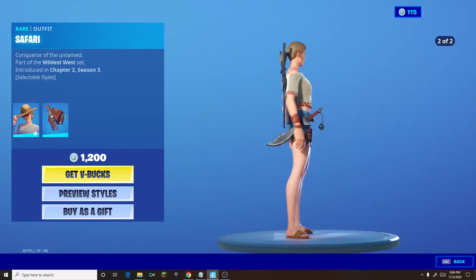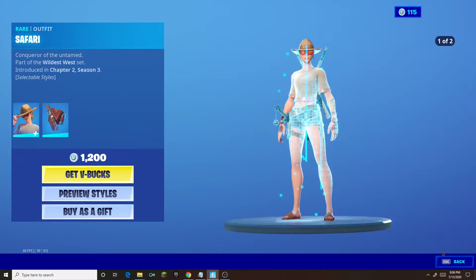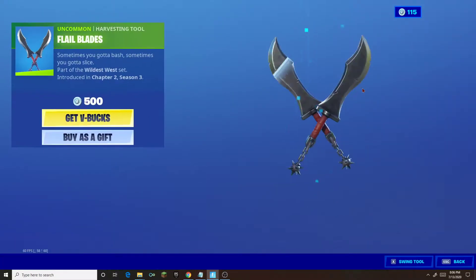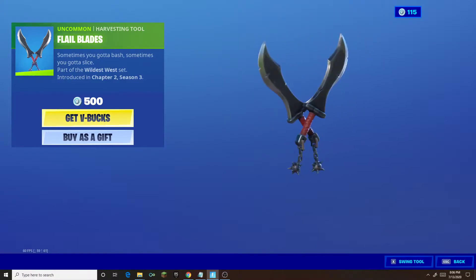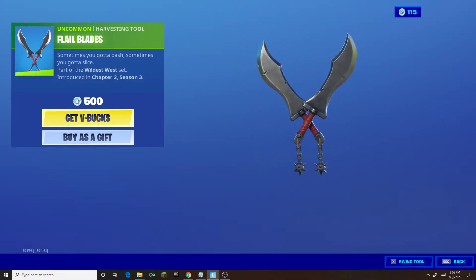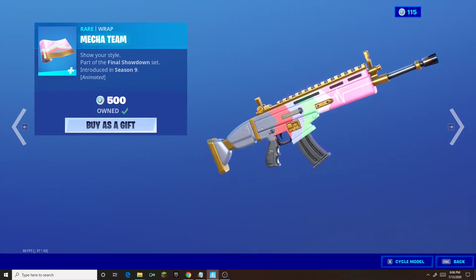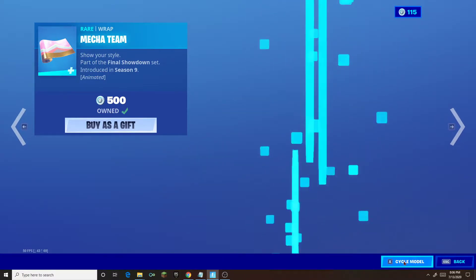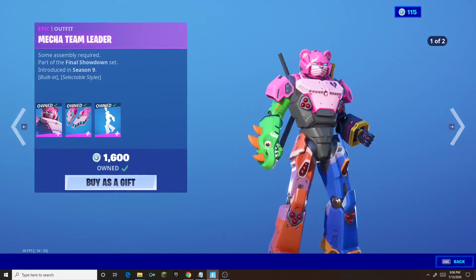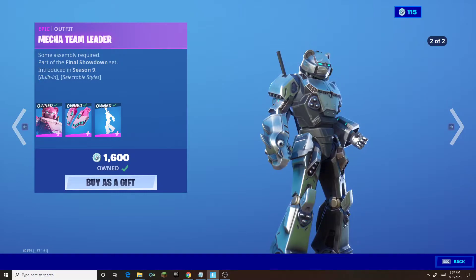This honestly looks like a really sweaty skin, and that's a thick ball. Fatal blades — it's interesting to see a jingle. Mecha team wrap, I love this wrap. It's one of my favorites. The best guy of all time: the Mecha team leader.